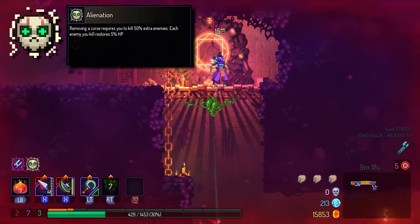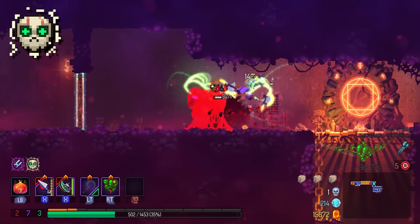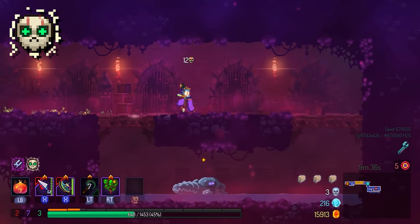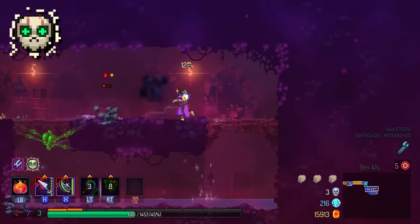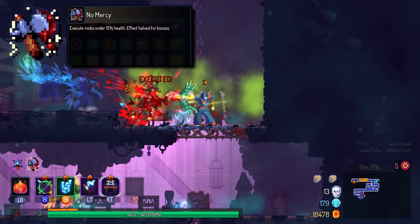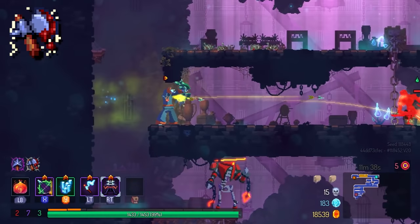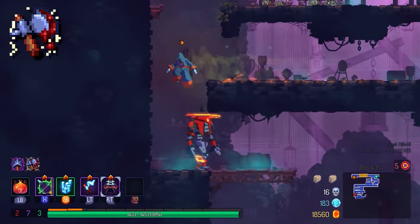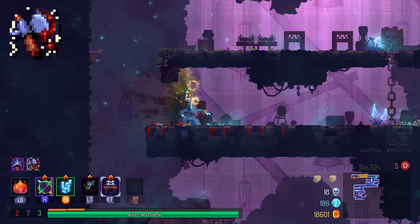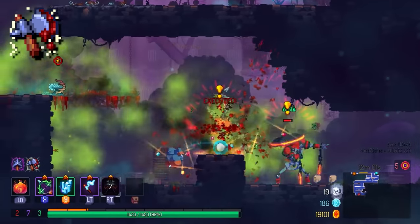Alienation increases the curses you have to lift by 50%, but I think it's one of the most interesting mutations in the game — a potential game-changer. A big part of improving at Dead Cells is decision-making. If you're running low on health, you can take advantage of Alienation, especially on higher BCs when health flasks are less available. Some people think it's bad, but it gets better the higher your BC level goes. The newly added No Mercy from 2.3 is good for fast spells in the early game like Magic Missiles, but in the late game when you're already doing a lot of damage, the bonus becomes trivial and you can swap it out.